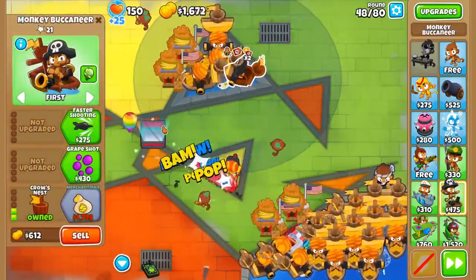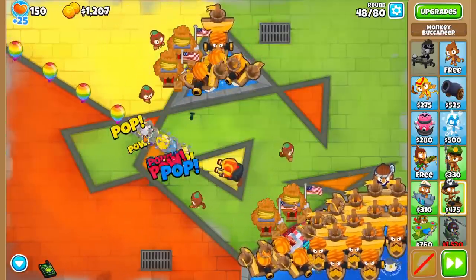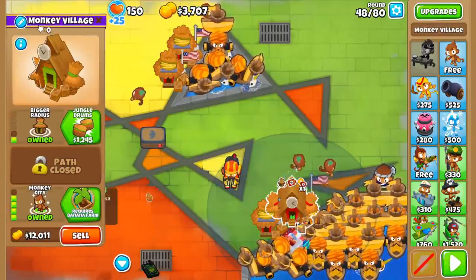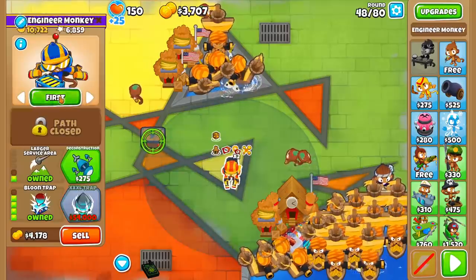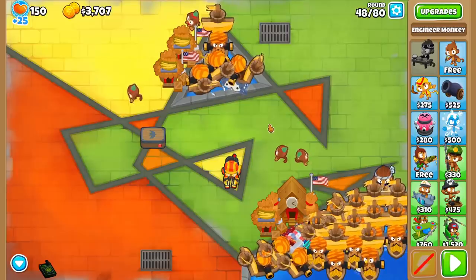Our goal is to get 20 Merchant Men up and running. Depending on the map, you may want to get more 102 villages, and I found that getting two more is the sweet spot. After this, we'll upgrade a village that affects our Bloontrap and several Merchant Men to a 104 Monkey City. This will make our Bloontrap way more profitable, and it'll be our biggest individual moneymaker.